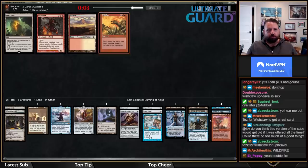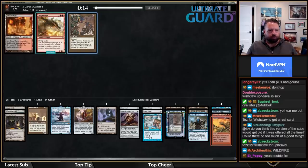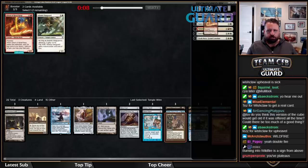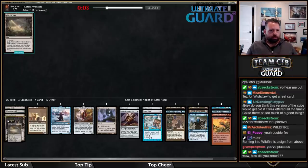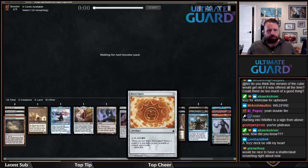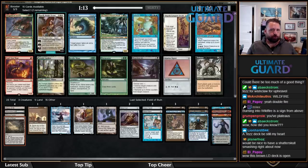I'm just going to take the second Wildfire here. Tanglewire wheeled, and so did Bloodcrypt oddly enough, but that's okay. Burning into Wildfire is a good sign. So these are all the five-plus-mana cards. This Boros Signet pick over Chalice is looking really good with those two Wildfires.